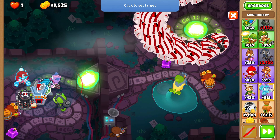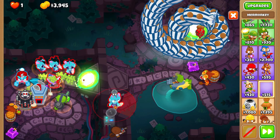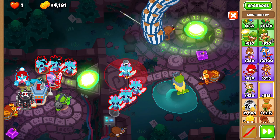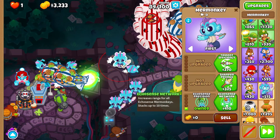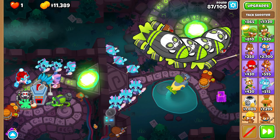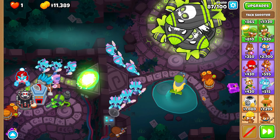The Mer Monkeys also got a buff — the stack goes up to 10 times instead of 5 now. I don't believe you need to put the Mer Monkeys in range to get the benefits of the buff, so I'll just put them all here. I don't know if it's worth going for all 10 but I'll have excess money, so oh well. I think the rest of the game is going to be smooth sailing. I might need to get Spike Storms for around round 100. A First Strike also wouldn't be a bad option.